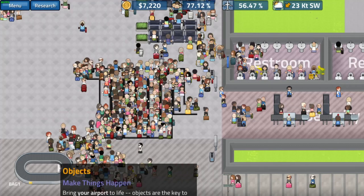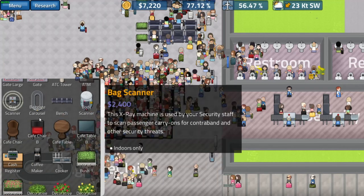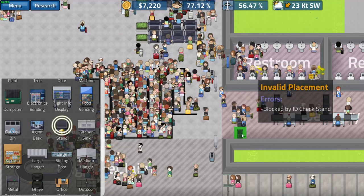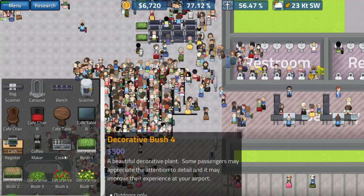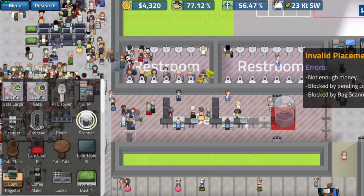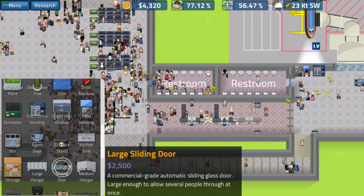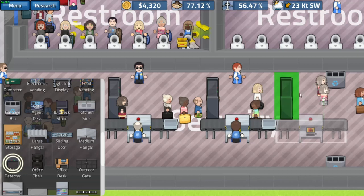Let's get the third TSA agent in there. Under build objects, there's the bag scanner — hit the ID check stand first. Hopefully that won't block our road; they should come down and walk up around. We need the bag scanner and then a body scanner. I think you can just use a body scanner without a metal detector — I don't think there's a difference between the two. We'll just use the metal detector since it's a lot cheaper.